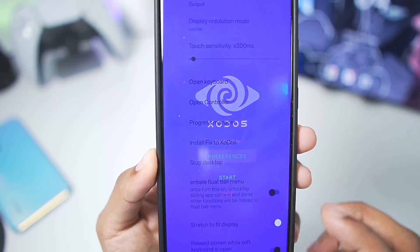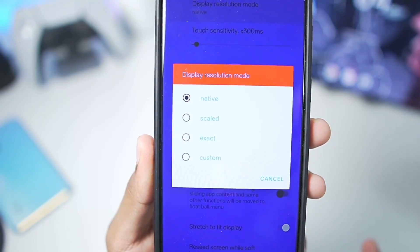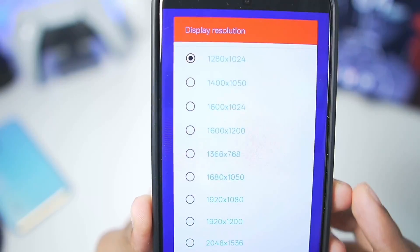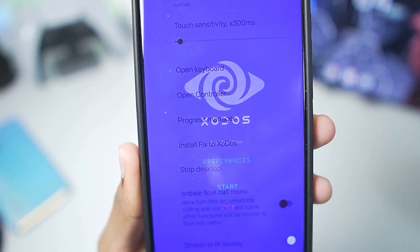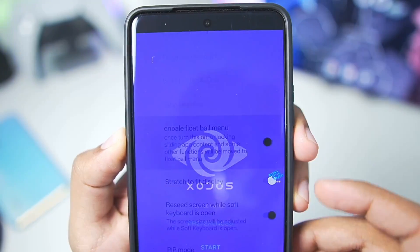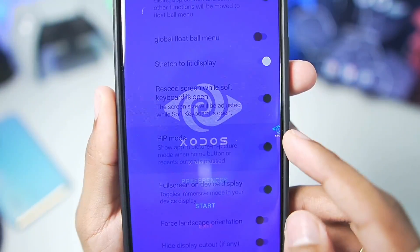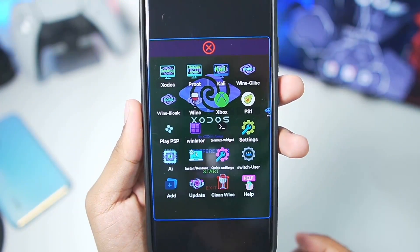The first thing we need to do is go to Preferences and make sure to set the display resolution according to your device specs. If you have a lower-end Android device, go to the exact display resolution and set it to 800x600. But for today's video, as I have a flagship Android device, I'll go with native resolution. Once that's done, scroll down until you find the Enable Float Ball Menu option — it will give you the Zodos Simulator float menu visible on the right side of your screen. We'll restart the emulator now and start trying it out.